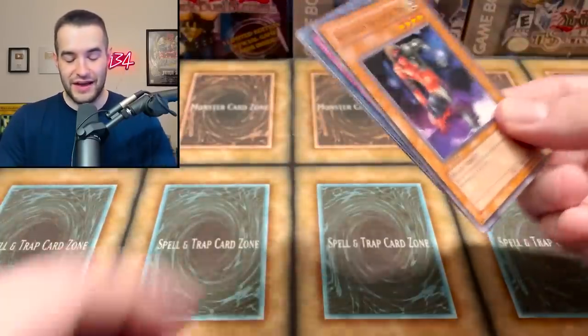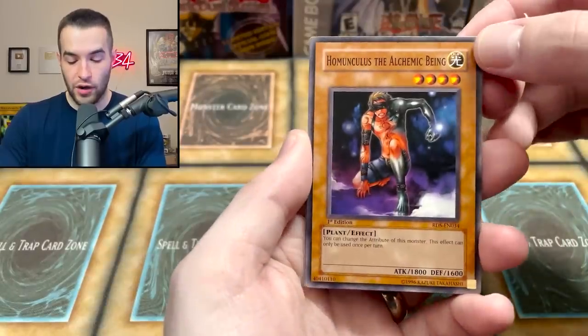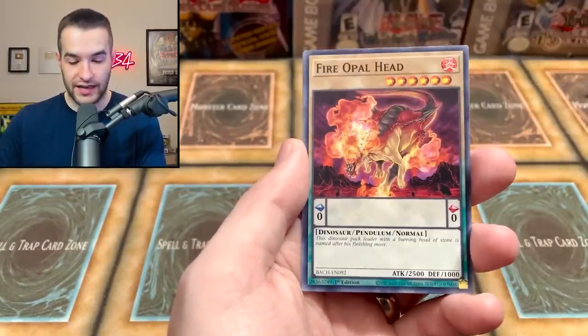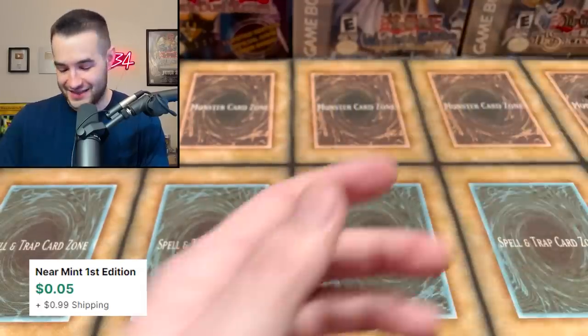So far pulls have been pretty decent. Homunculus the Alchemic Being, Full Metal Homunculus, the Metapholes, Fire Opal, and the Hieratic Seal.